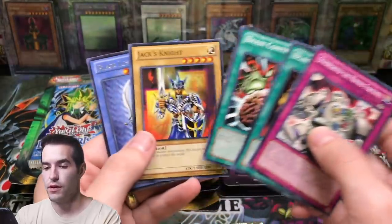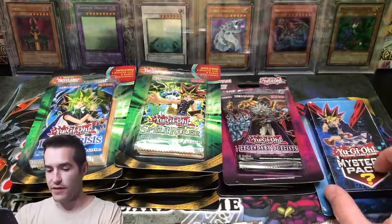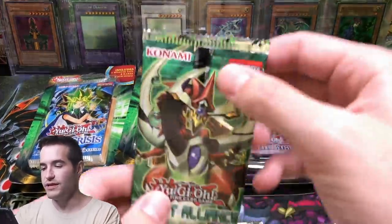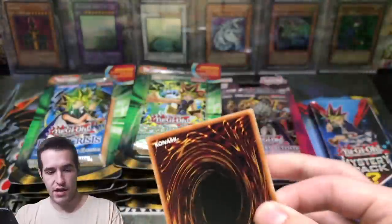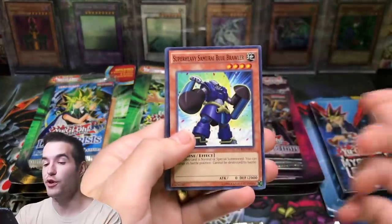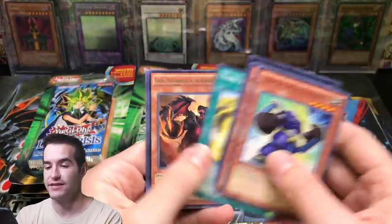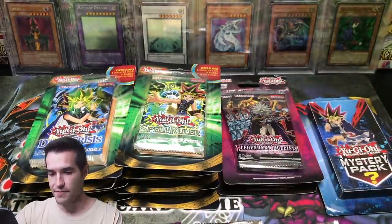Let's see if we can pull one of those. Jack's Knight and Black Luster Soldier — nothing in that one. Let's go to Duelist Alliance and see if we can pull an epic Ghost Rare card. We never pulled the Ghost Rare when we opened 100 packs of this, so maybe we can do it here. Yang Zing — probably not, but maybe. Missed that.